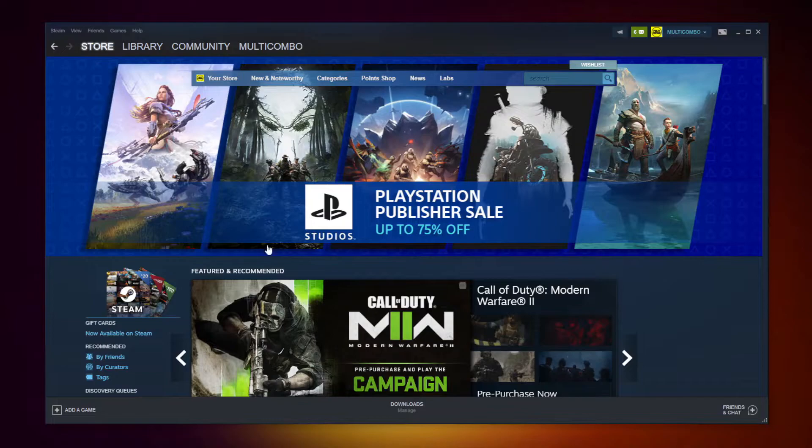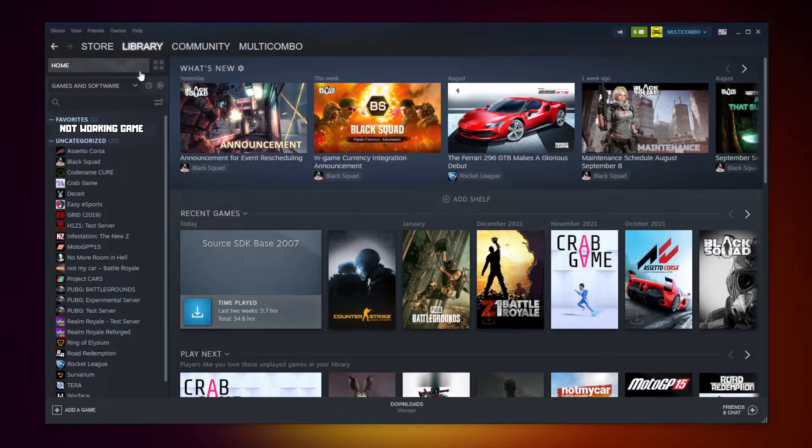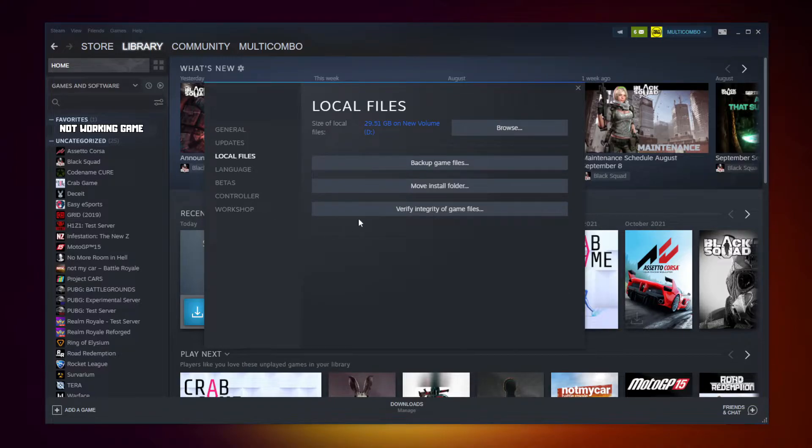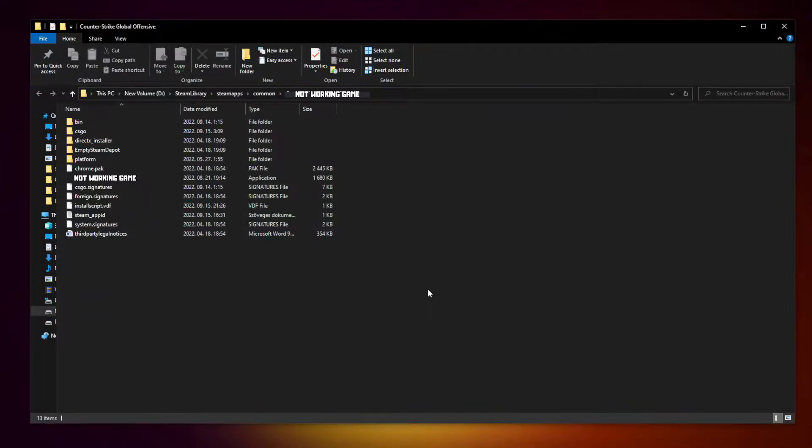Open Steam. Go to the library. Right click your not working game. Click properties. Click local files. Click verify integrity of game files. Wait. After completed, click browse. Right click the not working game and click properties.